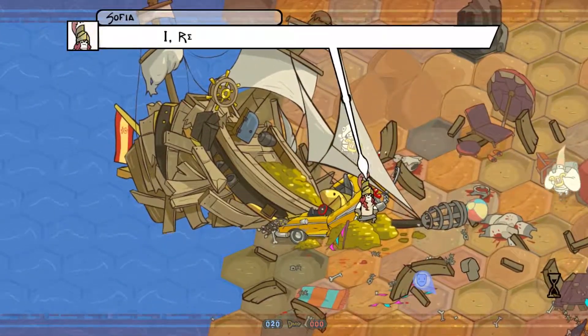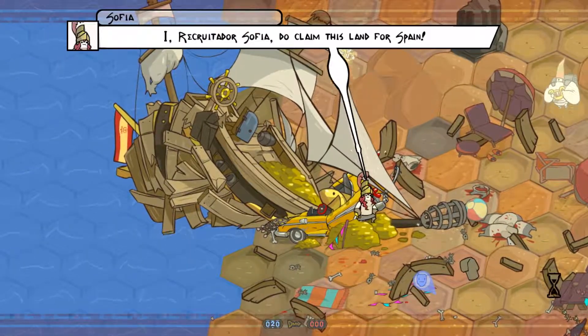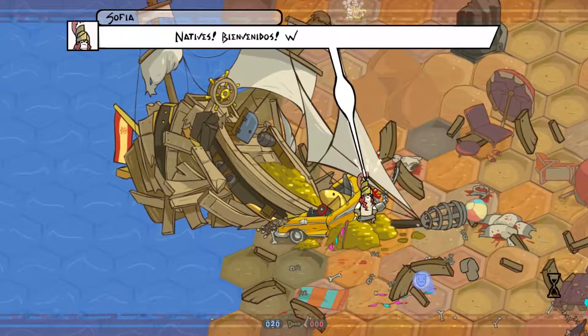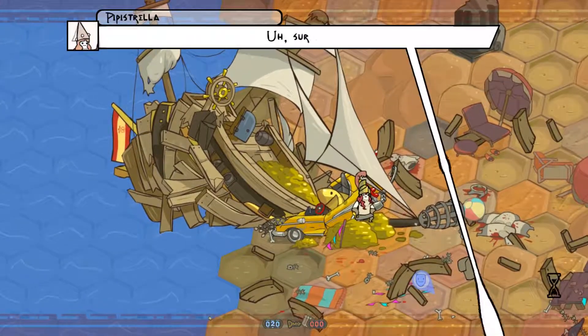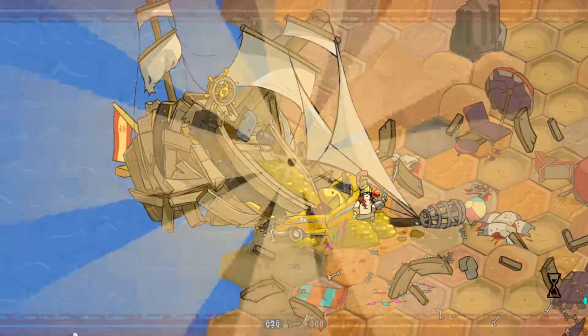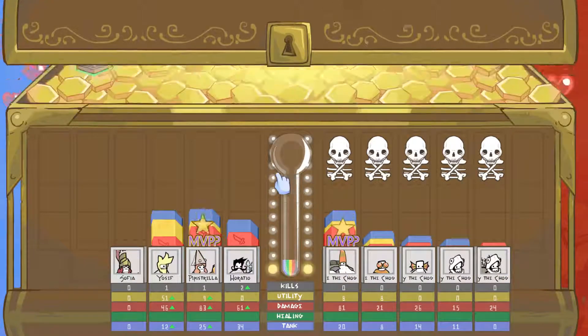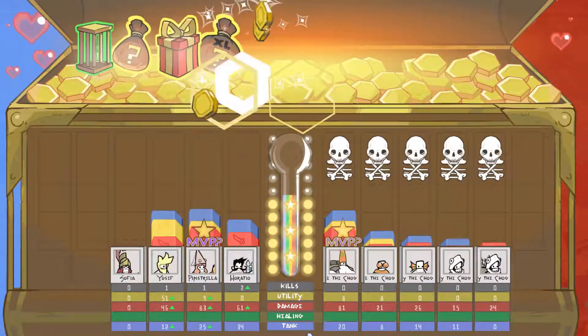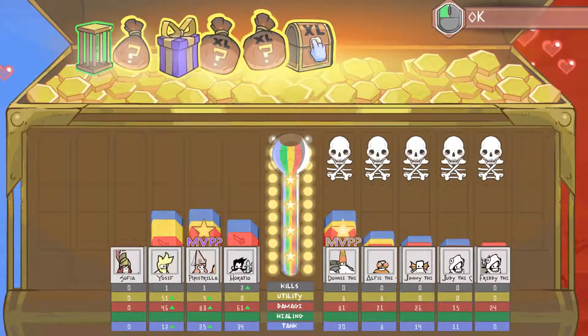The new world. Recruitador Sofia — do claim this land for Sofia. Natives, bienvenidos. Will you be my guards? Sure. Did we earn a new person? We did! Yeah, she did a good job that time. What happens when this fills up? I don't know. We got a bunch of stuff.